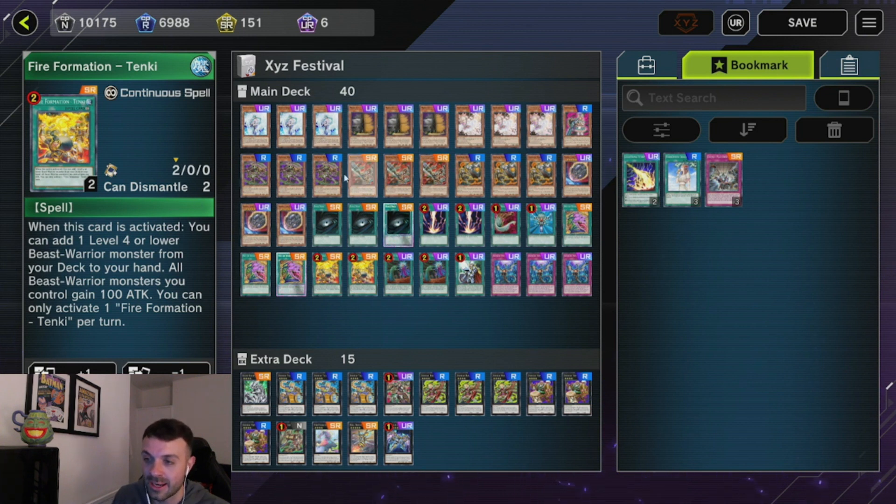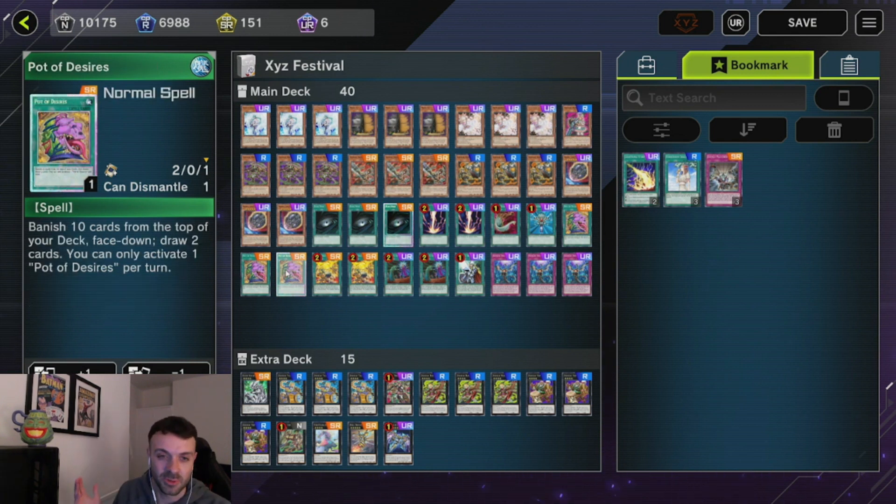This ratio was absolutely fine — I never bricked on them, never saw too many or too few. It came out to 12 cards in 40, which is just over 90% to see one. We also play Desires, which always bumps up this ratio a bit more. Desires is like the freest draw in this deck.